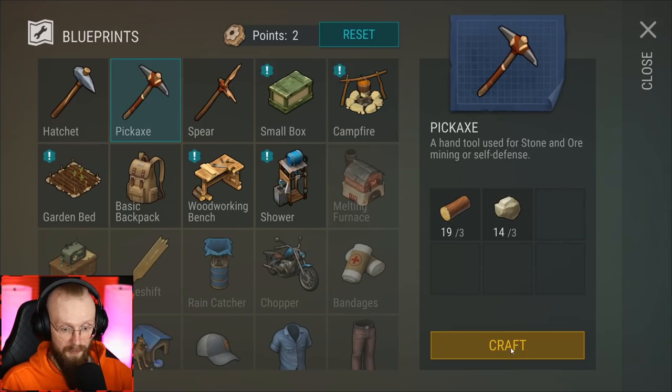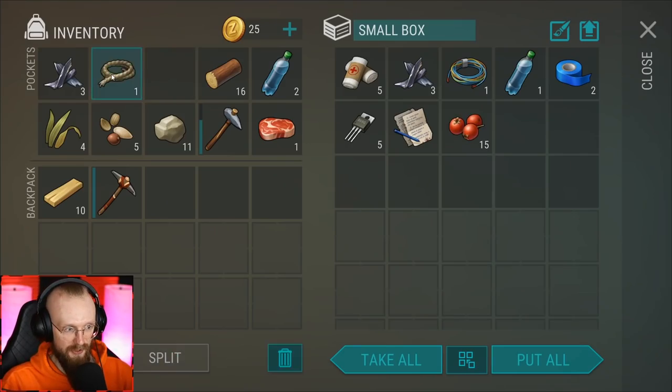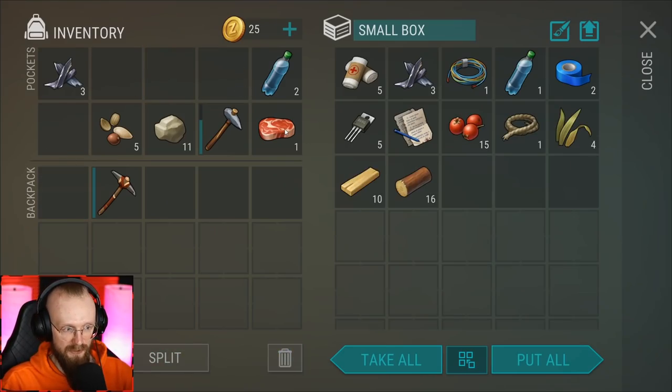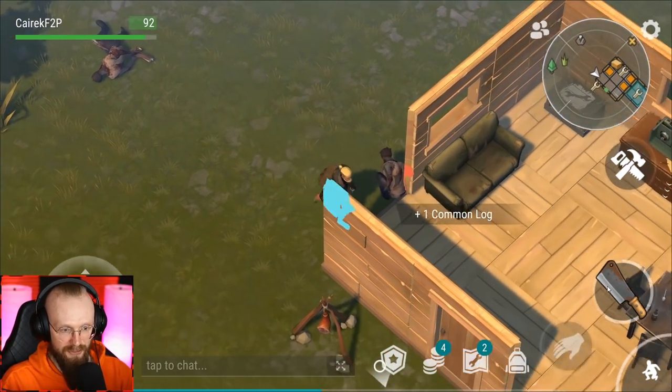Right now I'll craft myself a pickaxe just to clear out this base quickly, and we're gonna level up at the same time. I'm just gonna drop items I don't think I'll need. As of right now this small box is going to be quite messy, but I'm gonna let my character go on auto and he's gonna pick up everything there is to pick up.